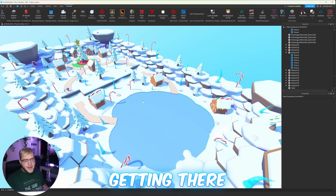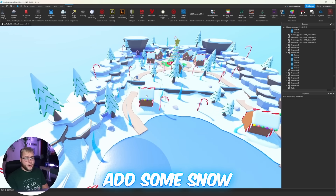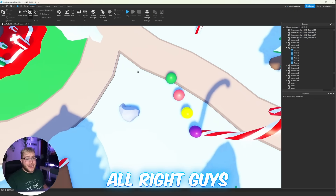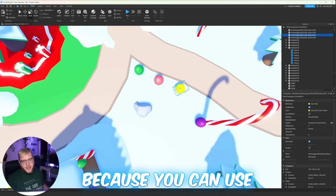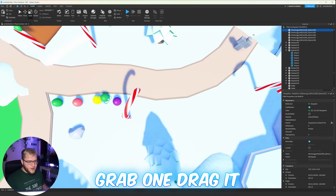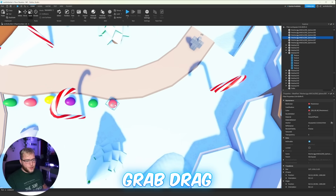It still needs something, so we're going to add some snow and we need to add in our gumdrops. They are just very, very small. For the gumdrops I'll have to place them by hand because the brush tool just won't be that great for this. All I'm going to do is grab one, drag it, then go to the next color, grab, drag — I'm going to follow the paths.